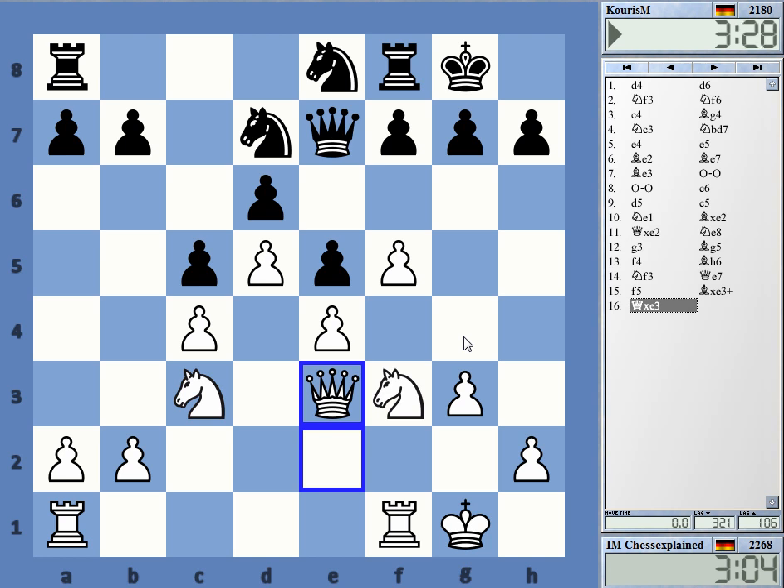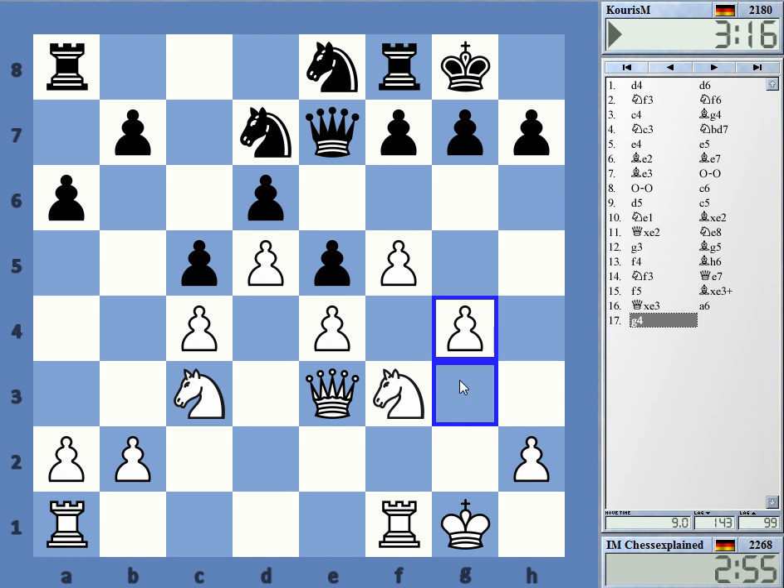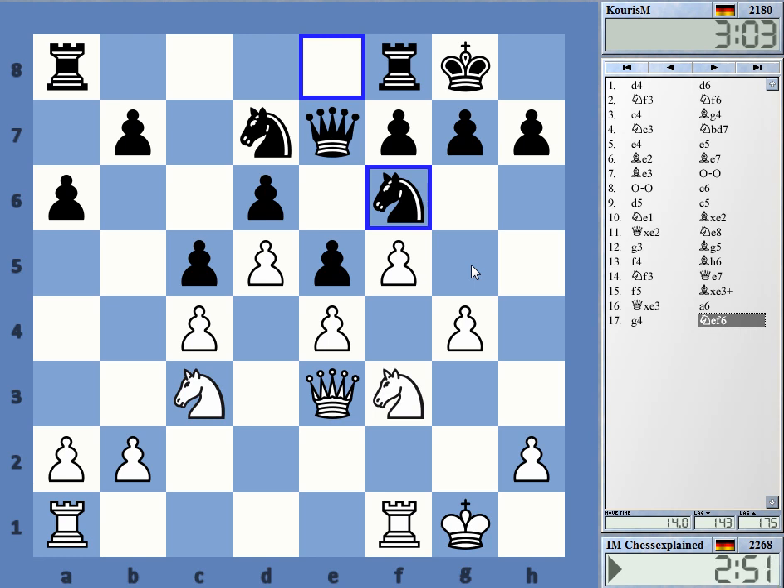Here I'm simply planning king h1, g4, g5 — full scale expansion on the kingside. I have to check if he's able to get something quick; I don't think so. b5 — I can probably just take. That shouldn't be enough. After g5, there's possibly knight h5 — knight g4 is not a good idea, but knight h5 is interesting.